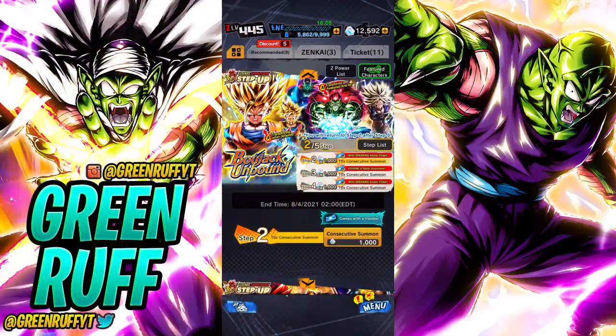Hey, it's your boy Gruff here back with another video. Today I got a special video - we're gonna be talking about stepper banners, the current stepper banners and everything. I was just chilling watching some streams, playing Legends on my phone, and I was looking at my chrono crystals. 12.5k chrono crystals - it's really good - and I'm thinking about summoning.